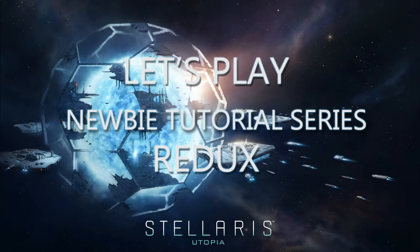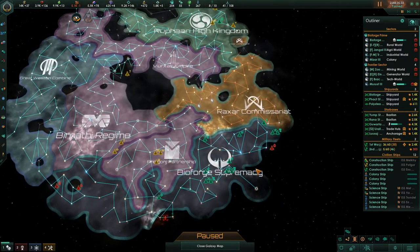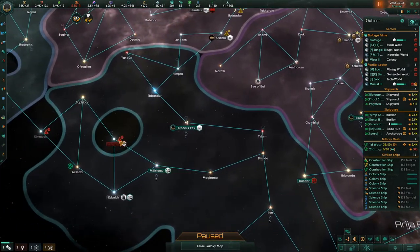Hello everyone and welcome back to Let's Play Stellaris Newbie Tutorial Redux. I'm your host ColorSfade. It's episode 6, the year 2288. This is what our empire looks like — Bioforge, Supremacy down here and all the way over here. Pretty much filled in everything now, and we've colonized the last of the planets.